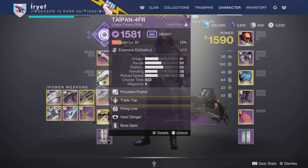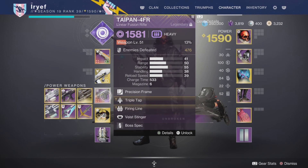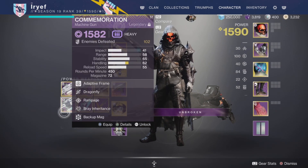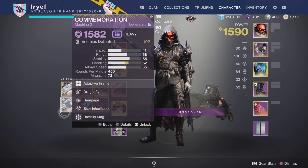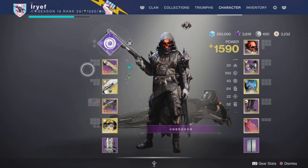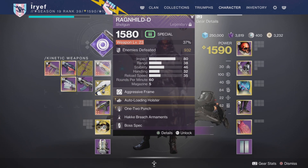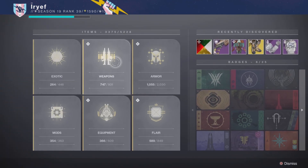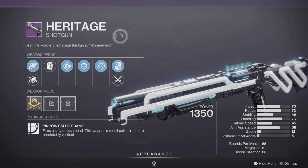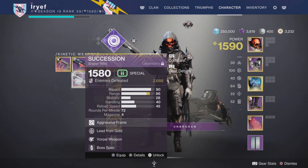For the other slots, I use Taipan-4FR because it's super good and gains bonus damage from Font of Might since it's a Void weapon. I also recommend getting a good Commemoration or crafting one, as it's probably the best light machine gun in the game right now. I'd also recommend a good shotgun — Heritage from Deep Stone Crypt is probably what I'll be using. You could also use Succession if you want a sniper rifle, also from Deep Stone Crypt, though snipers are in a pretty bad place right now.